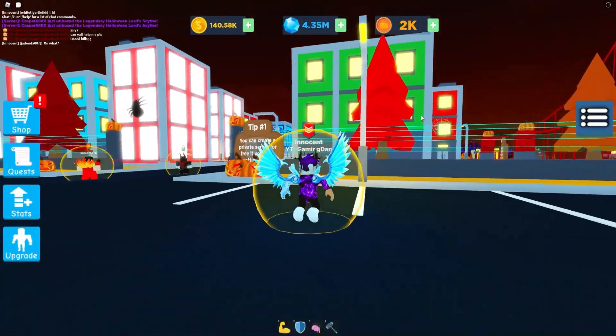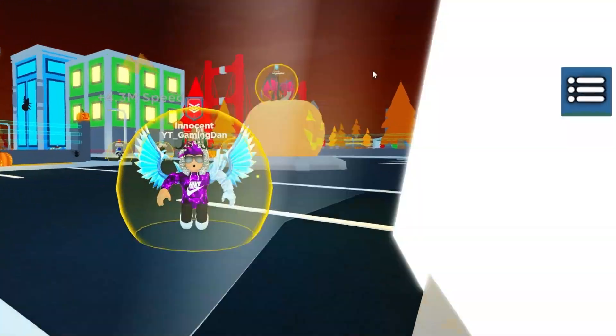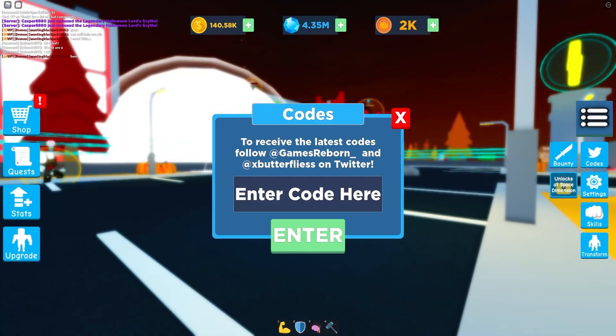If you guys don't know already, in Super Power Fighting Simulator to claim codes, go to the right, click on the three lines, then click on Codes. The code menu will come up. These are in no particular order, so let's just get into it.